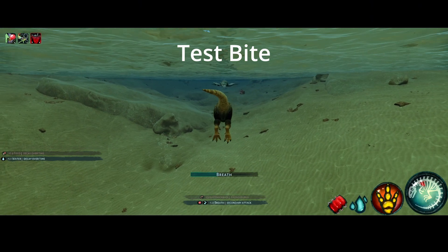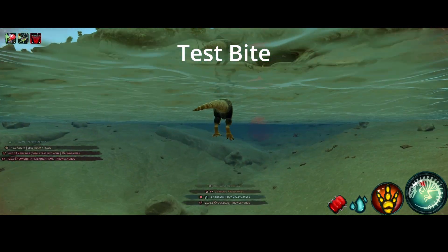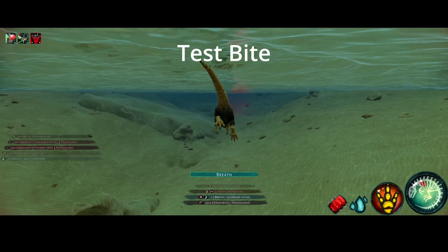Hard Headed is used by both Chrono and Archelon, and reduces damage only while in lunge and makes it so you need two hits instead of one to be taken out of the colonic state.